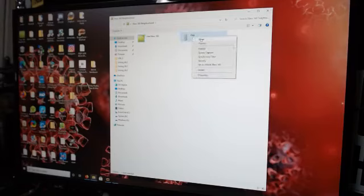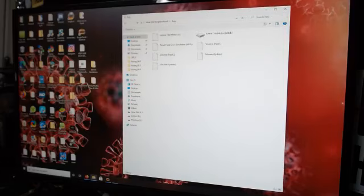Right-click on it — you have Open, Explore, Reboot, Screen Capture, Synchronize Time, Security, Set as Default Xbox 360, Delete, and Properties. Double-click to open it and it will open the drive — give it a little bit of time because Microsoft likes to make you wait. There's our volume HDD1 — double-click on that. Wait for the spinning circle of death. We're getting a green bar — it's coming.